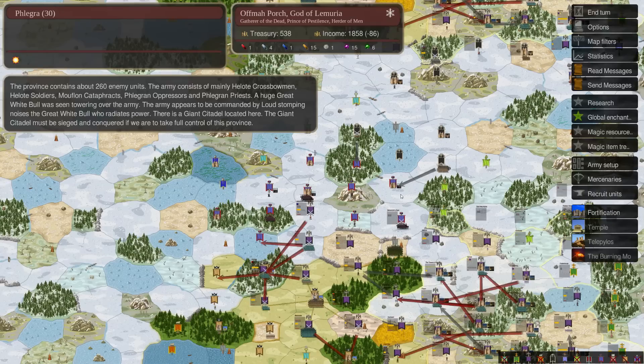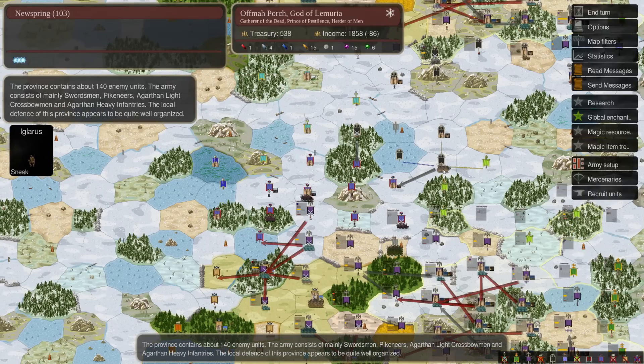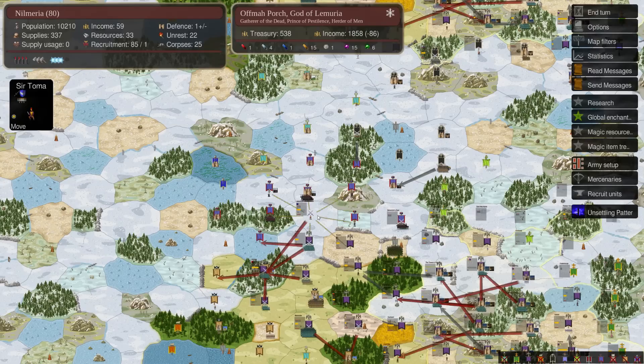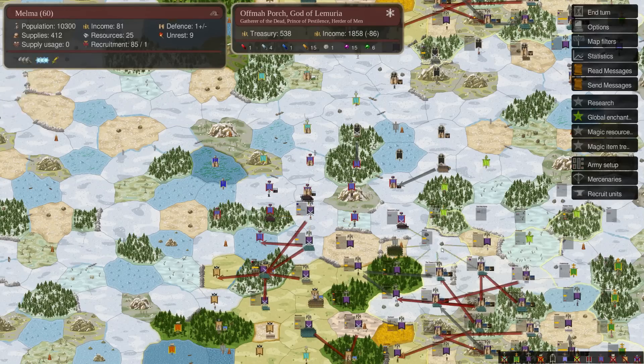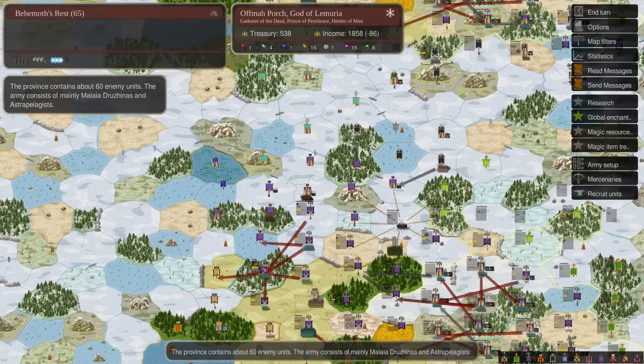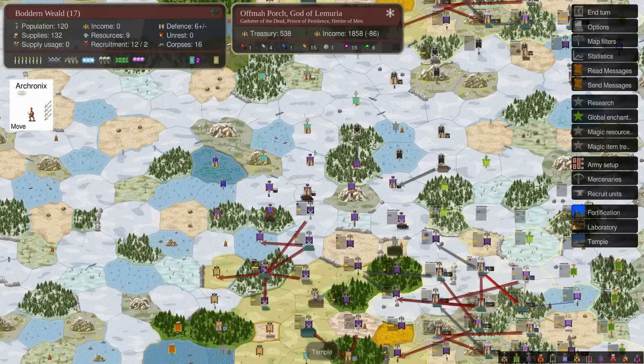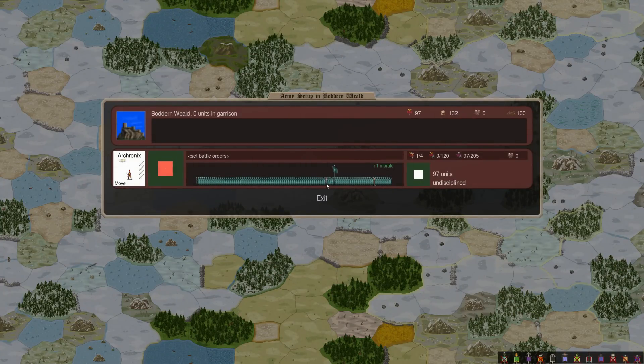Bogarus has a big army, but they have to worry about Agartha nipping at their heels, so I don't know if they're going to do a heavy commitment. If I were Bogarus, I would not do a heavy commitment into attacking me. I don't really want to make peace with Bogarus because right now I'm up in territory — making peace would probably mean going back to original borders, and right now this is a very cheap war for me.